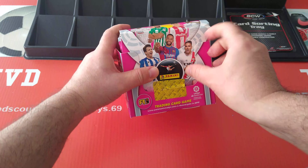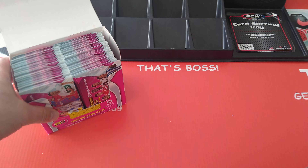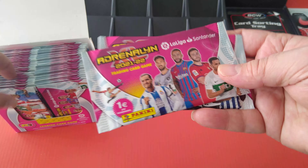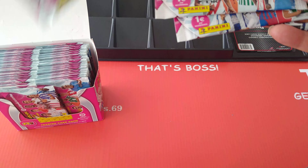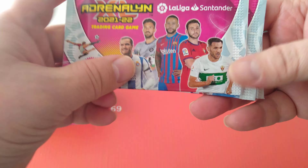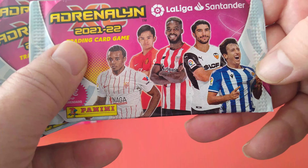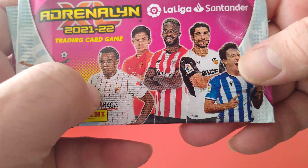Not going to waste any time. Here we go. We've got our card sorting tray as well to help us with the cards. First pack has Depay, Fikir, Griezmann, Aspas and Falco. Another with Inaki Williams, Koundé, and Oyarzabal. Very nice.